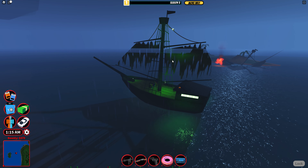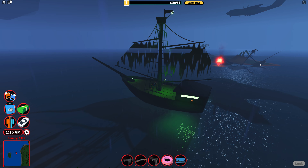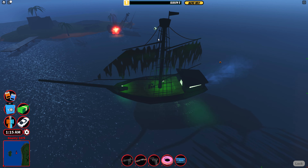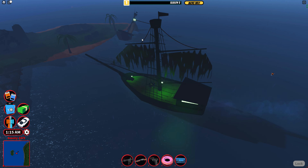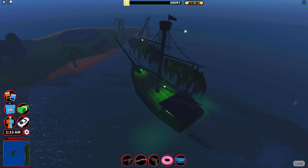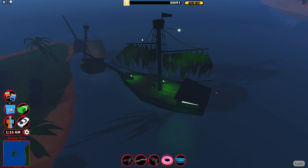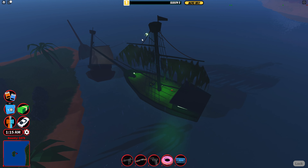So how you get this is you basically gotta buy the boat, then drive it over to this island during a thunderstorm. Then you go over by this shipwreck over here, and it should strike you with lightning right there where the fire was. That should turn you into the Flying Dutchman. I also have some special dialogue after you get struck, so yeah, it's really cool.